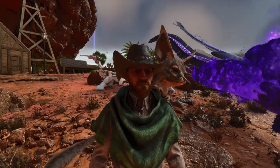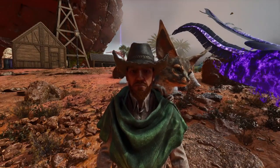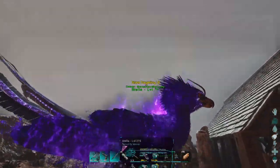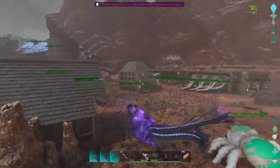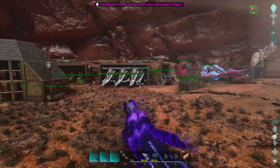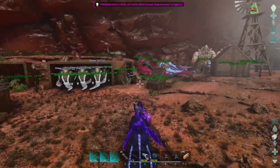Alrighty guys, welcome back to Ark, where today we're going to be going over to the Grave of the Tyrant. That is the last cave that we have here on Scorched Earth to do. Once we do it, which is going to be today, we should have all the artifacts.